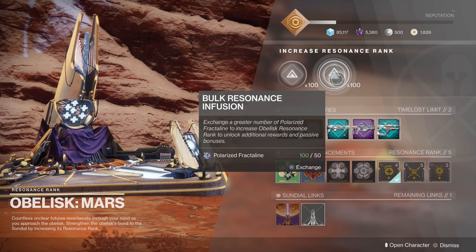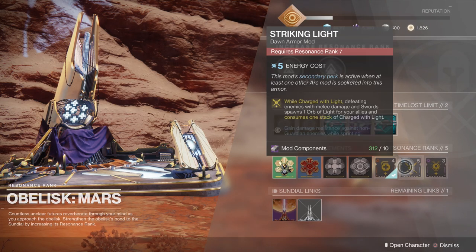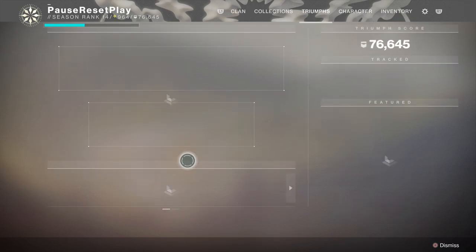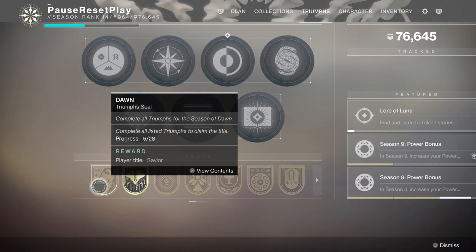Once the Nessus and EDZ obelisks come out, I can do the same thing. Whether I'm playing Gambit, Crucible, or PvP, I'll be able to get extractors from all of them, giving me a lot more fractal line to upgrade all the obelisks. There are a lot of cool mods and weapons to get from this system, and if you're going for the new title, you need your obelisks upgraded too.